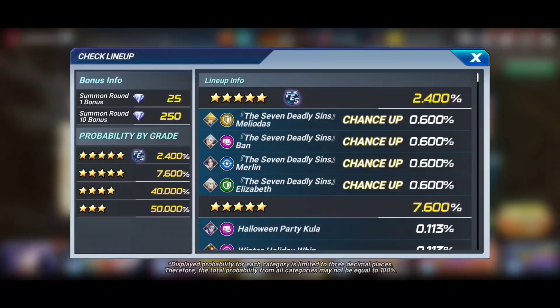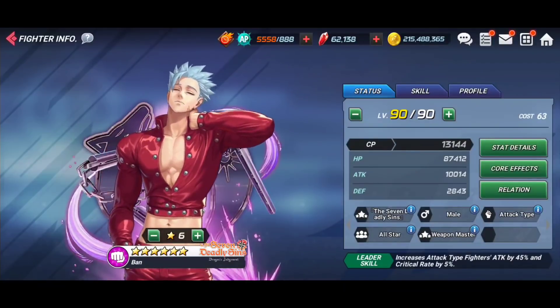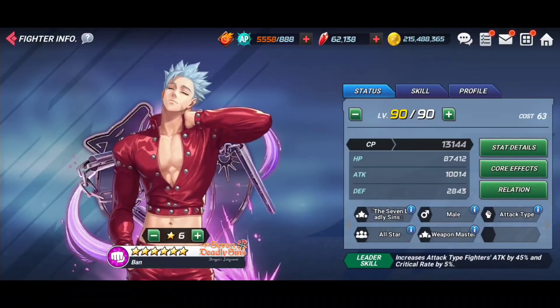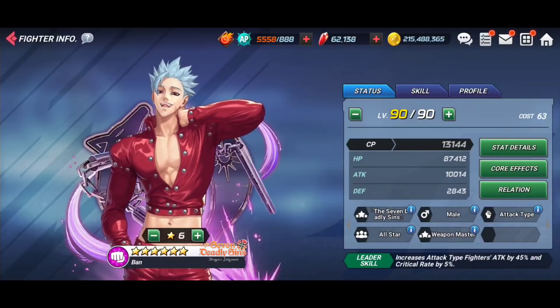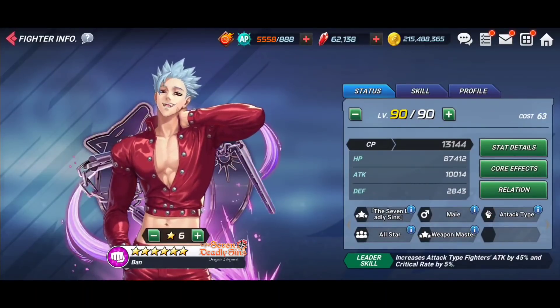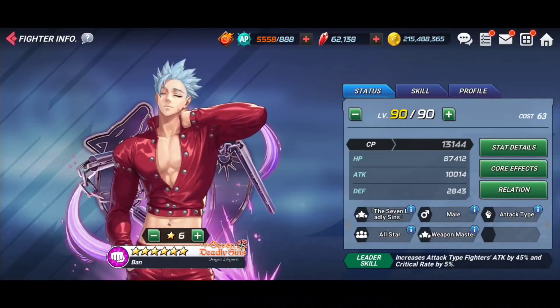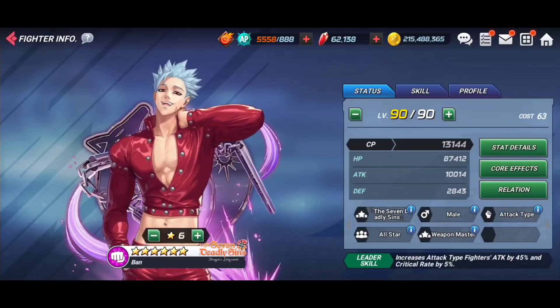Let's move on to the actual gacha banner. The first character we'll talk about is Bon. He is definitely geared towards one game mode — PvP championship. Bon is a purple attack type with a leadership skill that increases attack-type fighters' attack by 45% and crit rate by 5%, meaning you're never going to use that leadership skill.